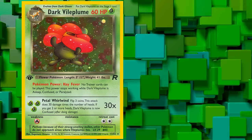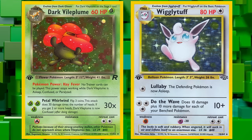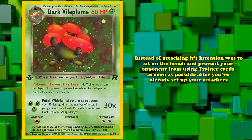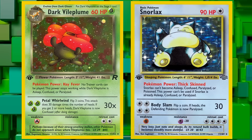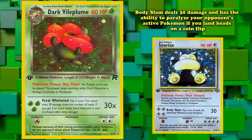Despite being a Stage 2 with less HP than Wigglytuff, Dark Vileplume's interaction was never to attack. Instead, it sits on the bench and prevents your opponent from using trainer cards after you've already set up your attackers — usually Jungle Snorlax, who had Body Slam for 30 damage with 4 colorless energy and the ability to paralyze your opponent's active Pokémon on a heads.